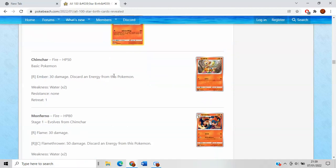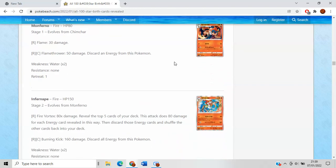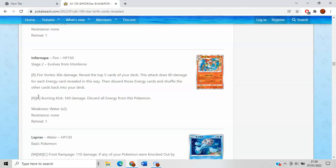Chimchar with the famous Ember attack — love to see it, but nothing too great. Monferno again is pretty bland as a Stage 1. Infernape has two attacks worth noting — one does 160, which is actually not a bad number to hit. Fire Vortex reveals the top five cards of your deck and does 80 damage for each energy card revealed and discarded. On one hand you're discarding your damage resources, on the other hand you're saving Infernapes and Rare Candies. It's too unreliable, but it's a pretty fun attack to mess around with — obviously not competitive, but a fun meme.